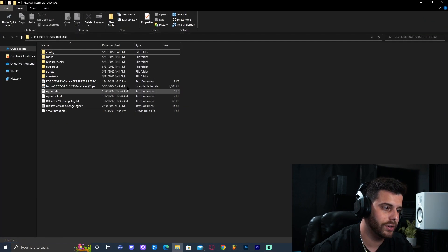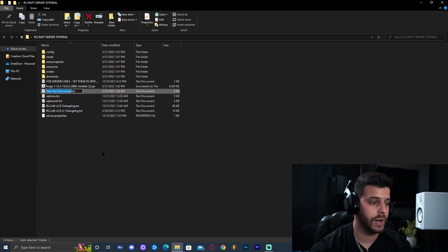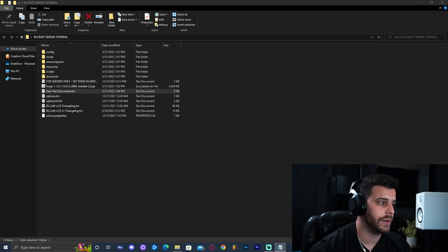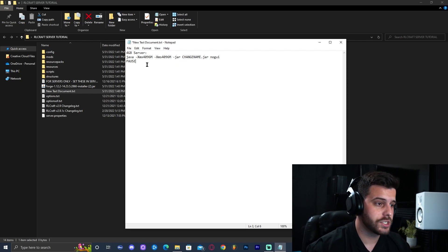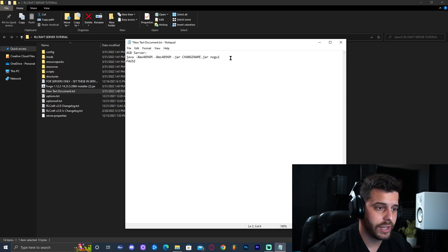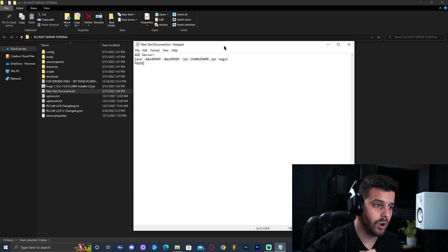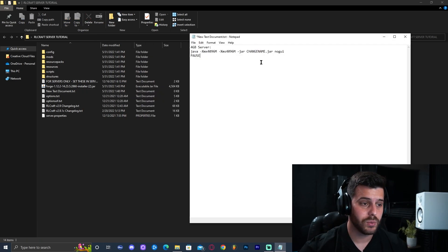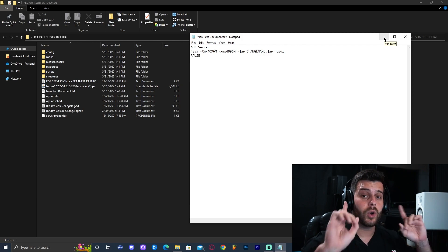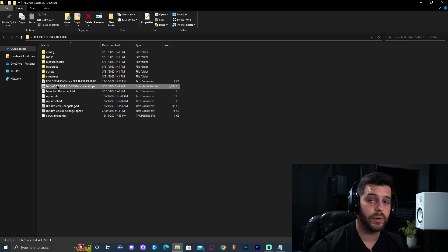Open the server folder — all the files are there. Right-click and create a new text document, then open it. In the video description you'll find a string of text for a four-gigabyte server Java command. Copy and paste that entire string into the text document. Make sure it ends after 'pause' with no extra spaces. Once you have the text in there, minimize the notepad — do not close it — and go ahead and click on the Forge installer.